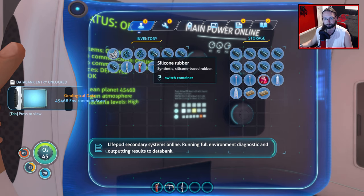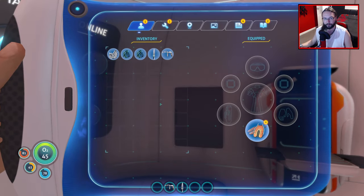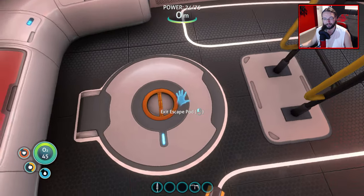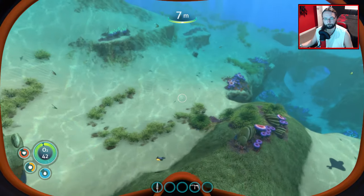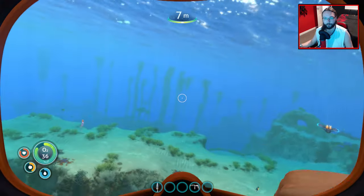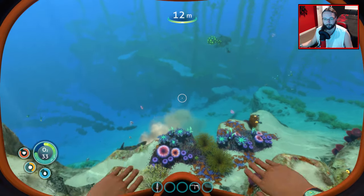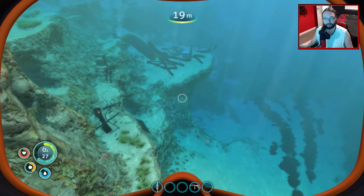Don't need all this rubber. Don't need the fire extinguisher. I want to go and get more titanium so I can build an oxygen tank, and scanners and stuff like that. I can't wait till I get the compass - it really upsets me not having a compass. I like to know which direction I'm going in, because then I start to learn where things are.